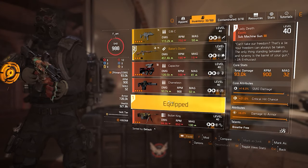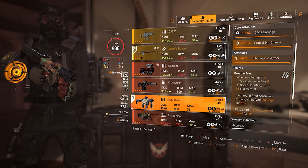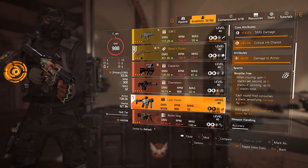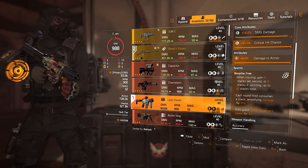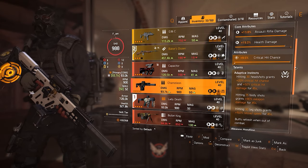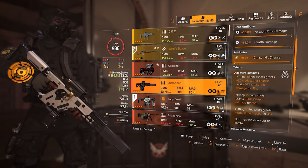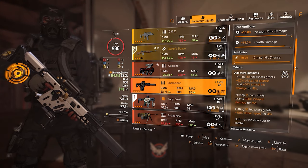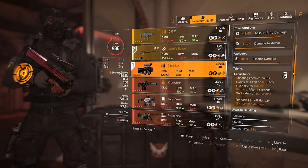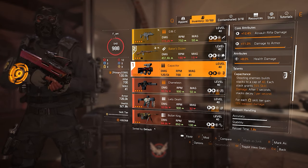Lady Death, if you like playing with SMGs, is probably the best SMG at the moment. It's an exotic SMG that grants you more weapon damage the more you run around and build stacks. Chameleon is an AR exotic that a lot of people dislike but I still believe it's one of the best weapons for solo players — it allows you to get a huge damage boost and go for hybrid builds. Capacitor is probably the best assault rifle exotic at the moment and is a must-have if you play skill builds.